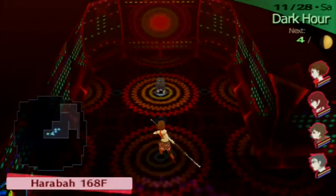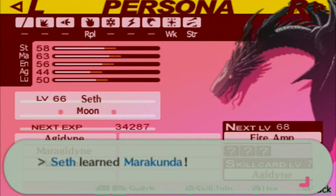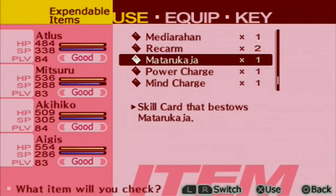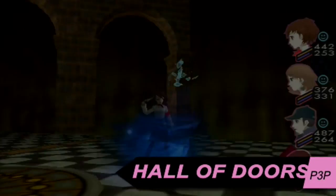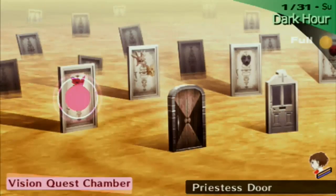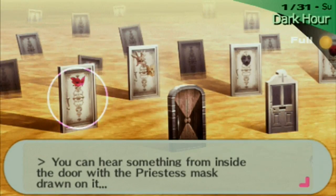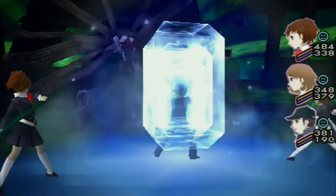Rescue missing citizens from the clutches of the shadows and look out for new skill cards, as they will give you more flexibility than ever for fusing powerful Persona. If you're brave enough, enter the Hall of Doors to test your skills against tough enemies and earn rewards. Your memories of past battles will give rise to significantly tougher versions of the same fights through Arterus vision quests.